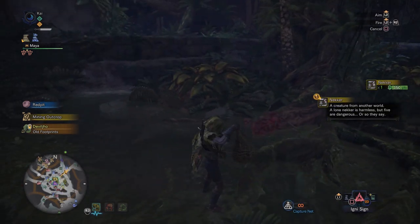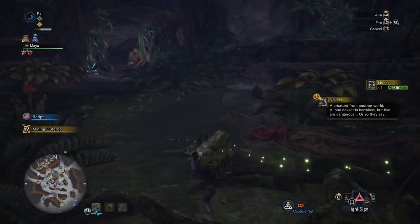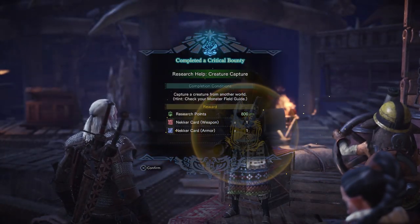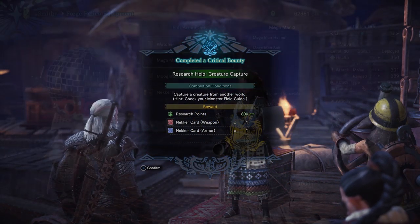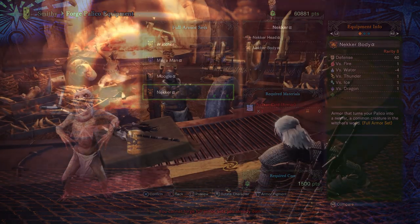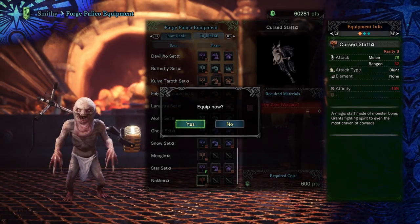At this point, grab your capture net and bag the little creature for yourself. All you have to do then is return to Astera, talk to the resource center, complete the special assignment, and then go up to the workshop to craft the NECA armor for your Palico. You can then, if you want, release your NECA into your room to become part of the furniture.